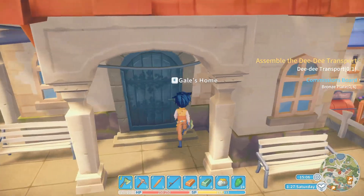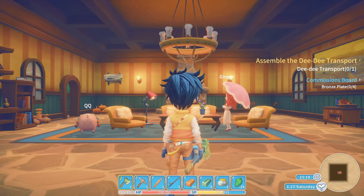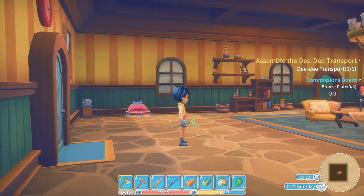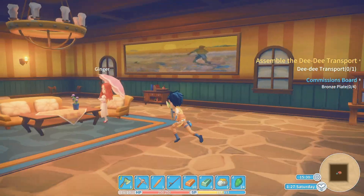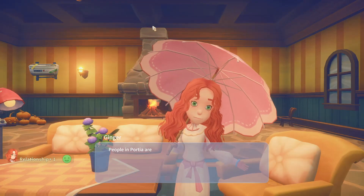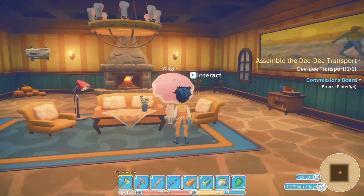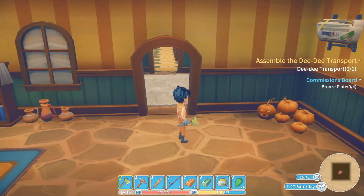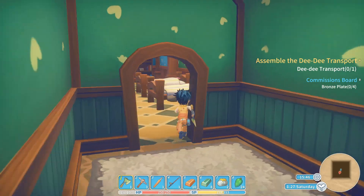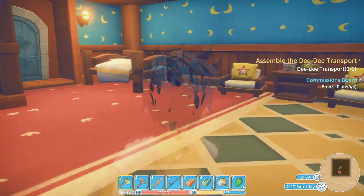I was kind of impressed when I stopped by. I could not see with your big fat cat butt in my way. So right here is Gail's house — there's Ginger and QQ. This is the mayor's office or house rather. So this is where Ginger must spend most of her time. People in Portia are very simple and friendly. This is the only place I've seen that has multiple rooms, which gives me hope — I was starting to worry the houses were all going to be one room.